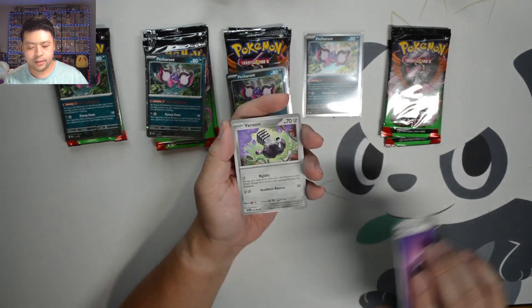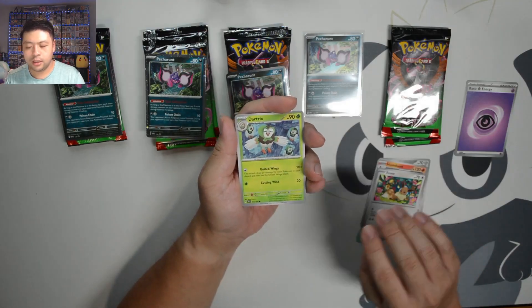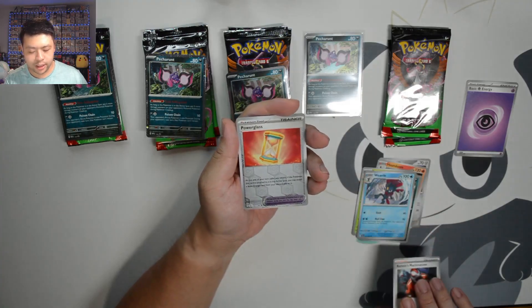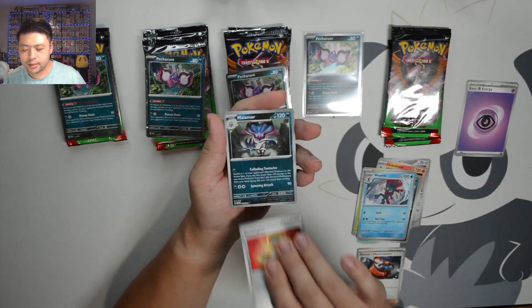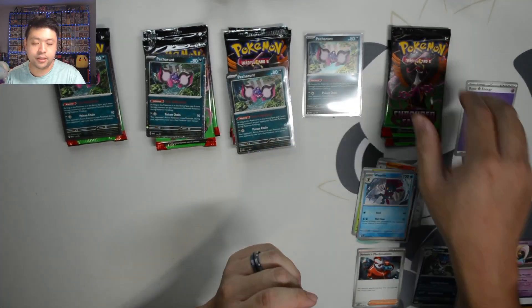Dark Energy, Psychic. We got Veroom, Houndoom, Eevee, Bartrix, Melamar, Weavile, 06 Mechination Power Glass, Melamar, and Cresselia.